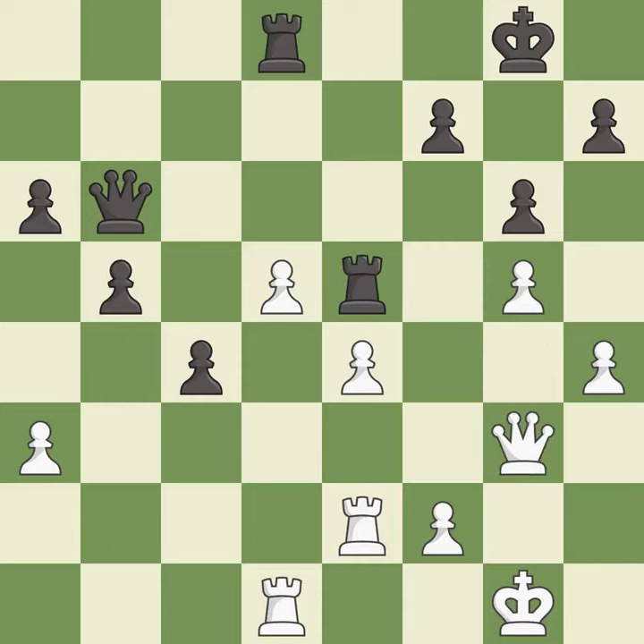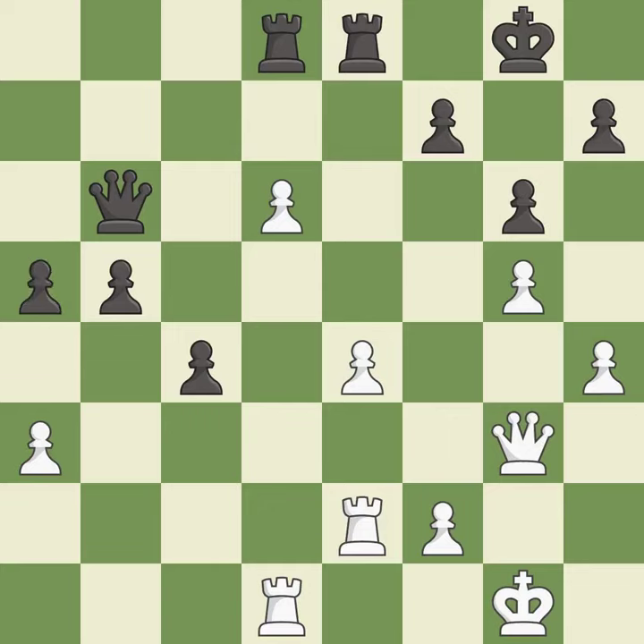This wins a tempo by threatening a rook and forcing it to move away — it is best. This connects the rooks, which helps them coordinate together in the future — it is best. This pushes a passed pawn — it is good. That's fine — it is good. There were worse moves, but also something much better — it is an inaccuracy.